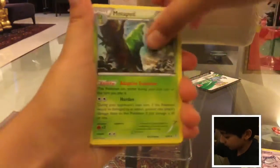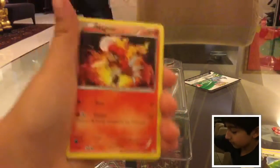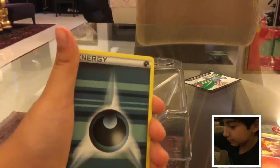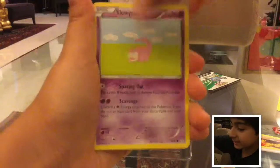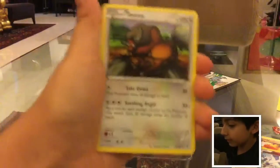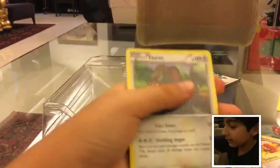There are our cards right here. We start with Espeon, Espeon, Metapod, Maintenance, Magmar, Pikachu — let's put that at the back. Dark Energy, Slowpoke, Holo Rare Mr. Mime, and a regular Rare Tauros.